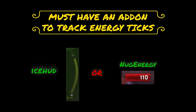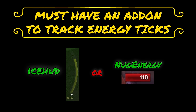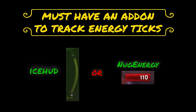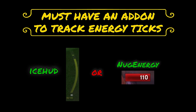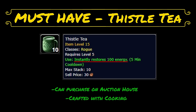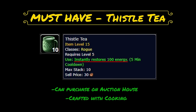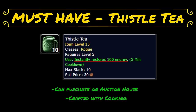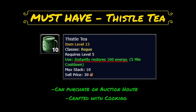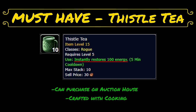In PvE, you're going to want to use Instant Poison on both hands to maximize your damage from Deadly Brew. Before we go any further, you must have an add-on to track energy ticks. This will allow you to maximize the damage in your burst and play more efficiently overall as a rogue. Two good add-ons to do this are IceHUD and NugEnergy. I prefer IceHUD because it allows you to track other things as well. In order to do the full burst one-shot rotation, you're also going to need Thistle Tea — an on-use item that instantly restores 100 energy. Thistle Tea can be purchased on the Auction House or crafted with cooking.